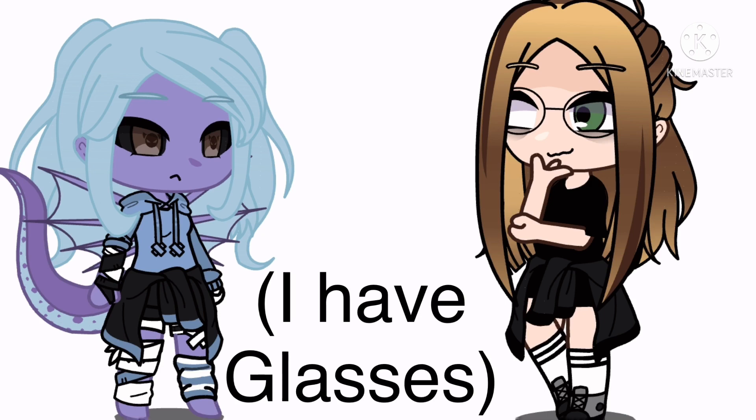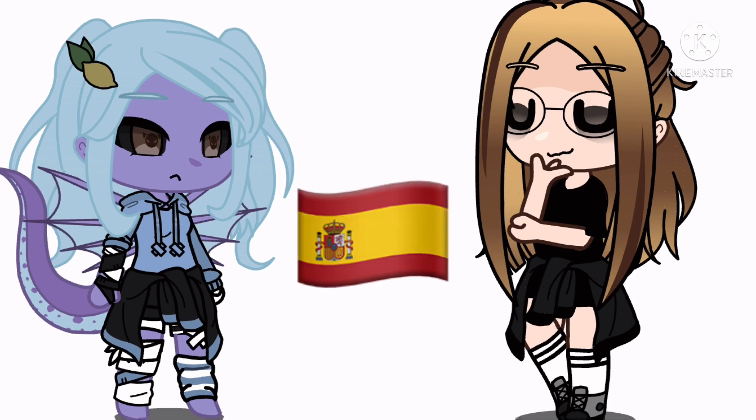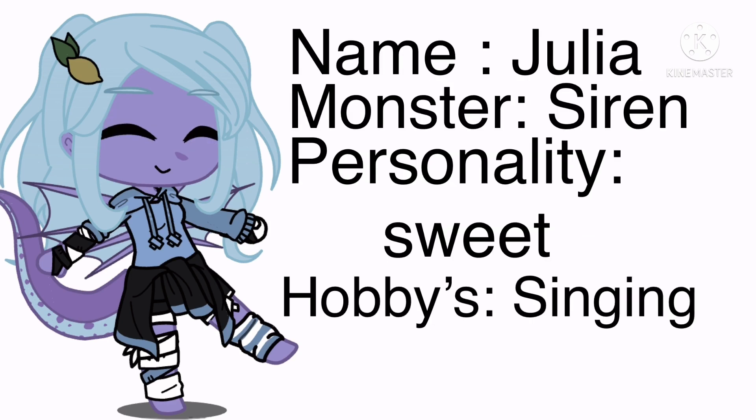If you have ever traveled outside of your country, give your character some sort of hairpin or clip. If you have never traveled outside of your country, then give your character some sort of flower accessory. Your OC's name starts with the first letter of your birth month. And you're done — show your finished OC!